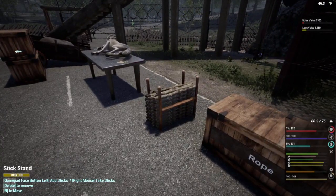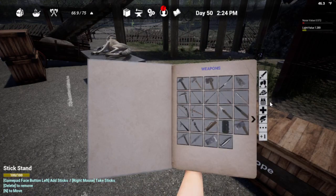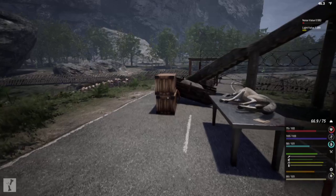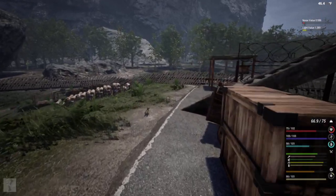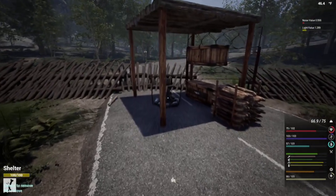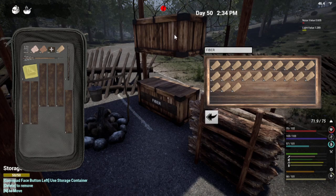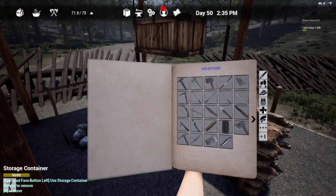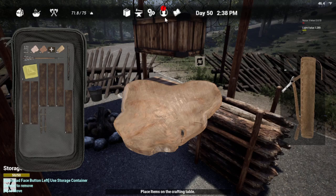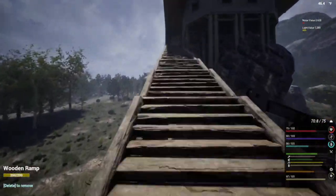Alright, I got some sticks. First aid splint — what else do I need for a splint? Plant fiber. Now we can do it and we'll be all better. Well, at least we didn't die — that's the good thing. Took a lot of health. And we can run again — we can run, we can run, we can run! And I'm jumping on the stairs like a fool.